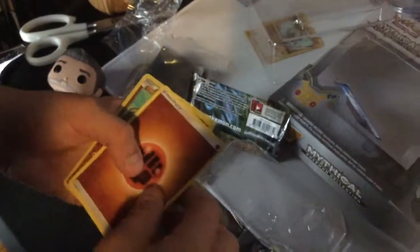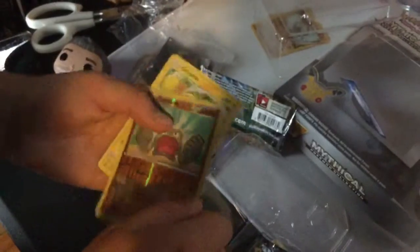Golbat, Olympia, Rhydon, Marill, Gloom, Diglett, Growlithe, Flabébé, Energy card, and reverse Geodude. That's the rare for the pack. One more pack — what's gonna be in here? Who knows.